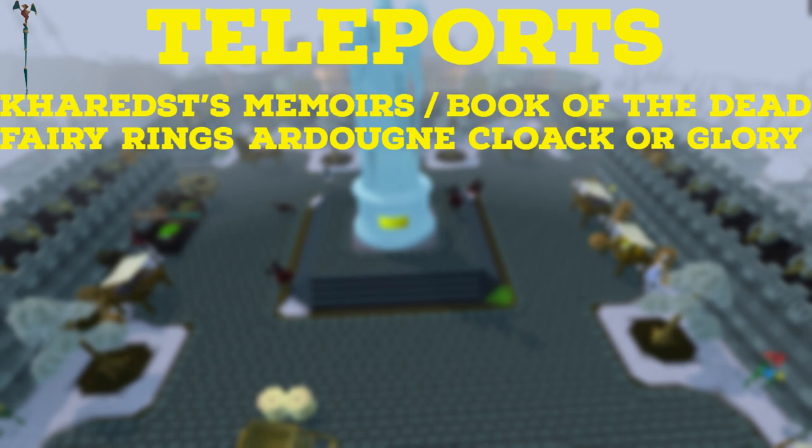I suggest bringing a quick teleport to a Fairy Ring such as the Ardougne Cloak or a Glory. Also don't forget your Lunar Staff or your Dramen Staff. Remember that in order for you to use this, you need to have started Fairy Tale Part 2, 'Cure a Queen,' and get to the point where you get permission from the Fairy Godfather.